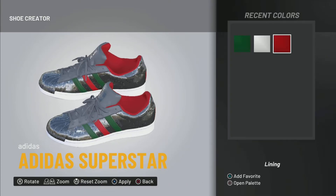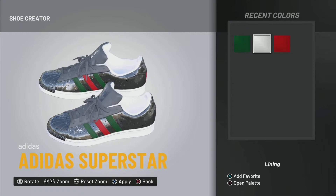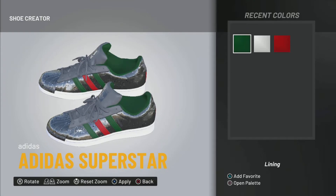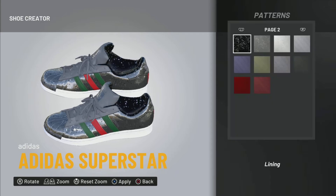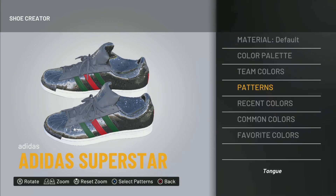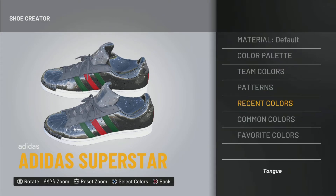For the inside lining — you know, where you put your feet in — I was looking at different options but I'm going to go with shiny because it just looks way better from a 2K standpoint. In real life I think it's probably black on the inside, but we're going with shiny right there. Same thing for the tongue — shiny pattern too.